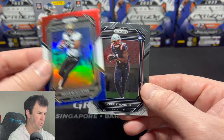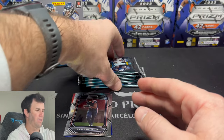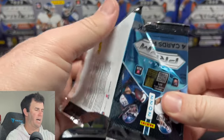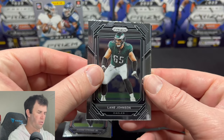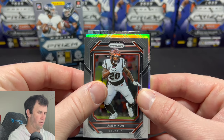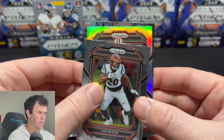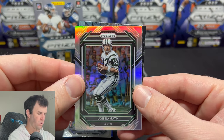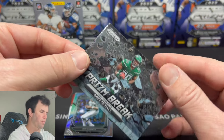Our first rookie is Patriots' Pierre Strong Jr. It's going to take me a little bit to figure out the rookie situation because I am not familiar with the rookies outside of the big names, so you will not see me doing too much guessing. Lane Johnson, absolute monster for the Philadelphia Eagles. It looks like our silver is back there as well. Is it a rookie? It is not. Joe Namath — Joe Namath on the silver. 2022 Joe Namath on the silver, and our first look at Prison Break.